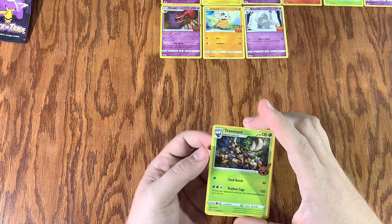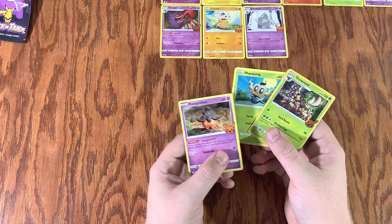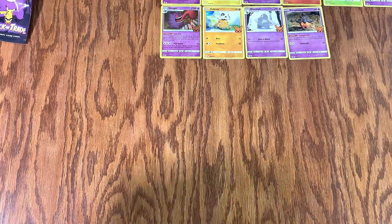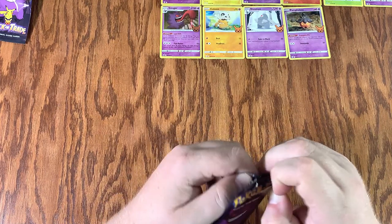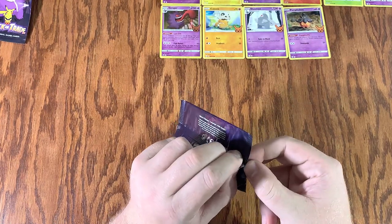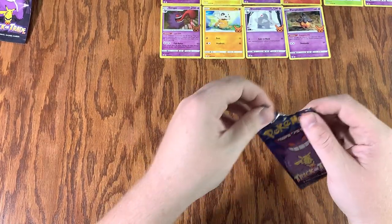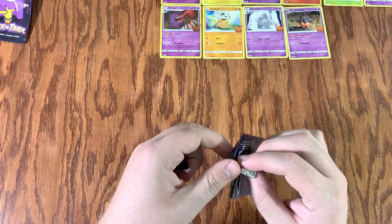All right, what do we got? Another Trevant. Phantump. And a Pumpkaboo — so another one that we don't have. And we got a couple extras now. They really don't make it easy. All right, we're going to do this the easy way — it's a little dangerous, but it will allow us to open these hopefully a little bit quicker.